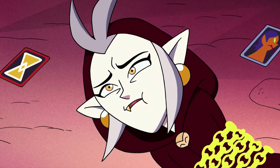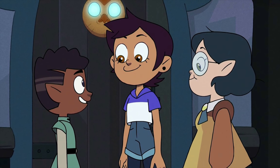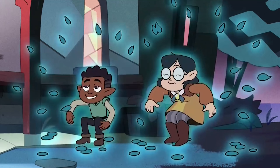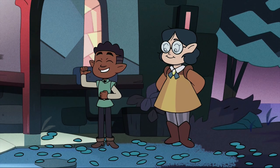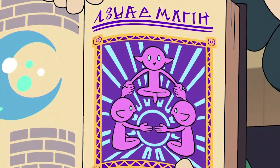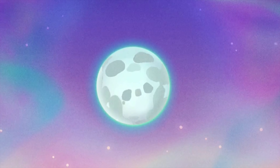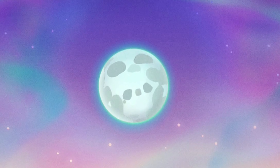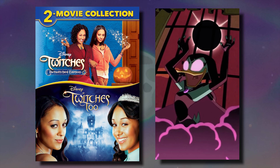Now let's discuss Luz and the gang. Before Eda heads out for her elixir, Luz secretly invites Gus and Willow over to the Owl House to commence a conjuring. Since you need at least three participants for the trick, it was perfect. Apparently it can be done using the celestial powers of moonlight each year — and seriously, what is it with witches and the moon?